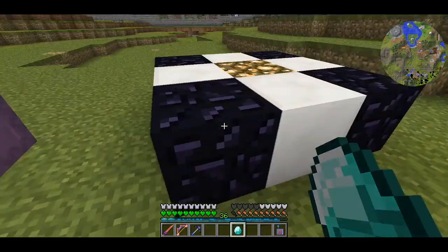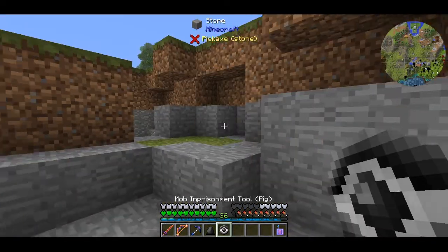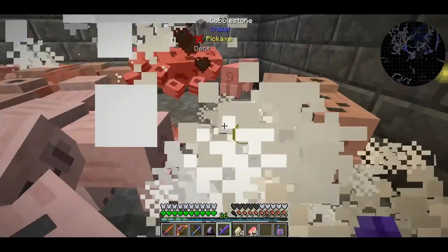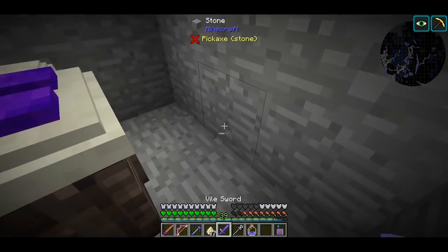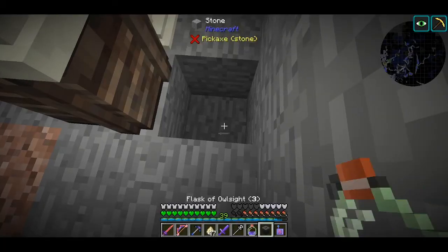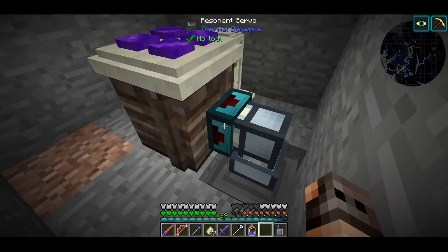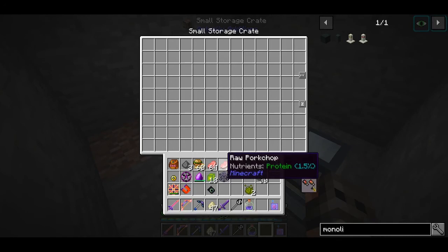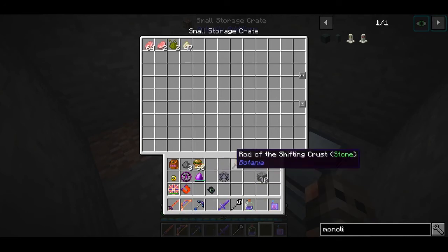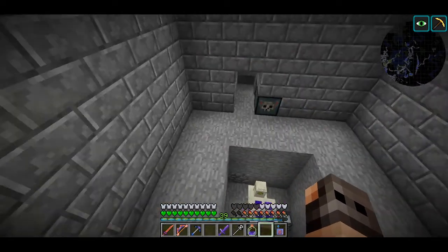For the farm itself, we are going to use a monolith of experience to get rid of XP. We are going to need a crate, a vacuum hopper on top, and a trash can. I don't want this farm to produce anything except PE, so I will be voiding anything dropped by pigs. I'm going to set a whitelist filter because this is a huge vacuum hopper and the range is bigger than the farm itself — in case I drop something expensive, I don't want it to end up in the trash.